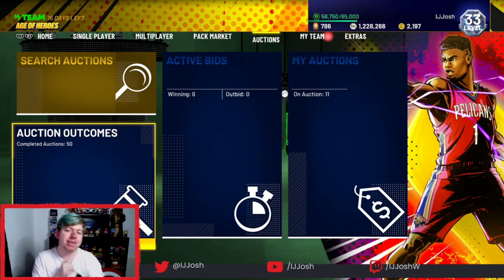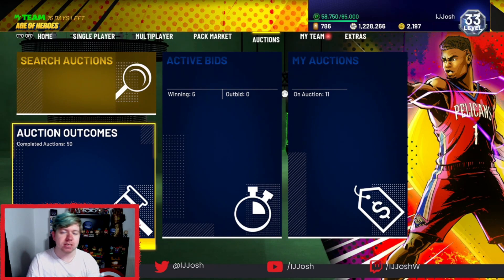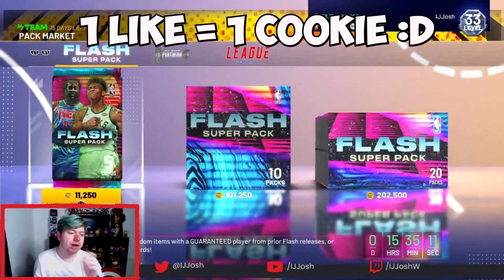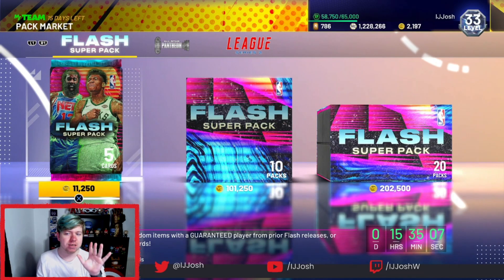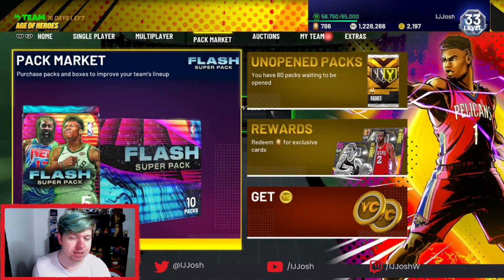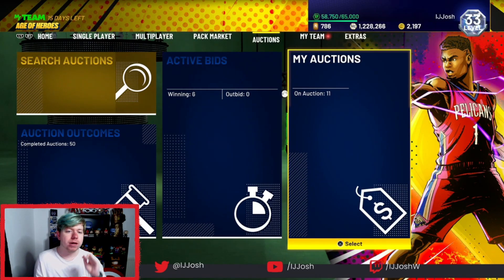In today's video I'm going to show you guys another mass bidding technique that I have found in the game, and it's sort of like a lesson of what you guys should do in the future. Every time there's super packs — and I imagine there'll be super packs another two times in this game — take advantage of them. As garbage as they are, you can take advantage of these super packs, and this video is going to show you guys exactly how.